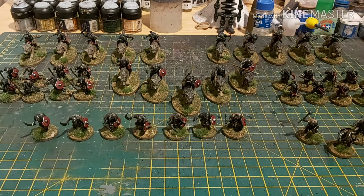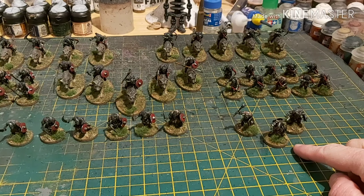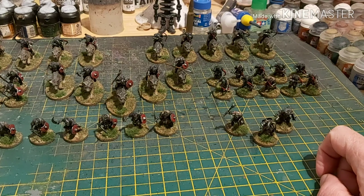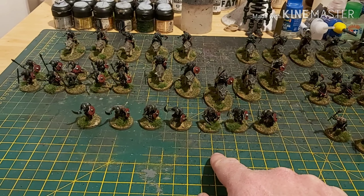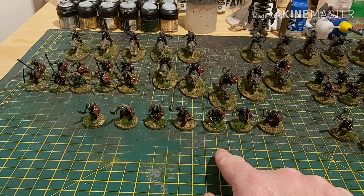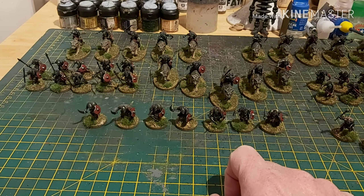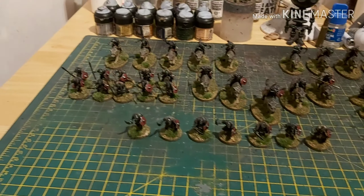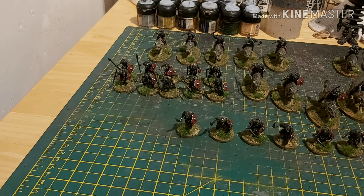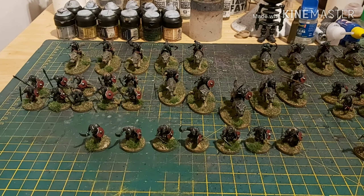Let us have a quick scoot around the force. First of all, down here at the front, this guy is my Goblin Chieftain with his two bodyguards. Then we have a unit of seven Goblin Guard — they're no different to normal goblins, they just get slightly different options. These guys can have what's classed as medium armor, which I guess is represented by the fact they have a shield. Then continuing on, we have a unit of ten spears with light armor and shields, and in the middle a unit of five wolf riders with spear and shields.